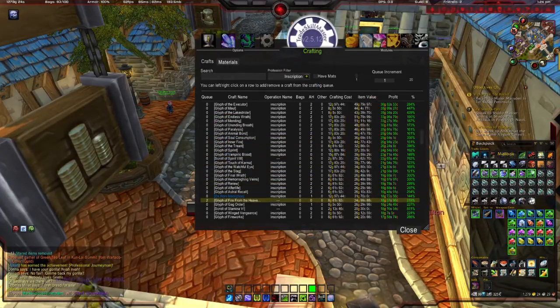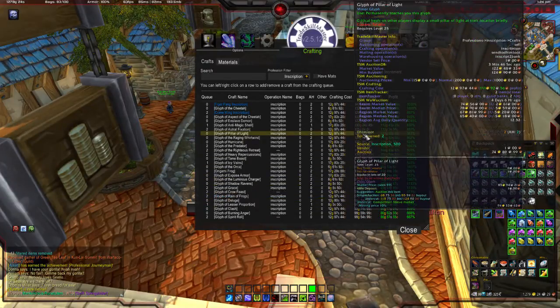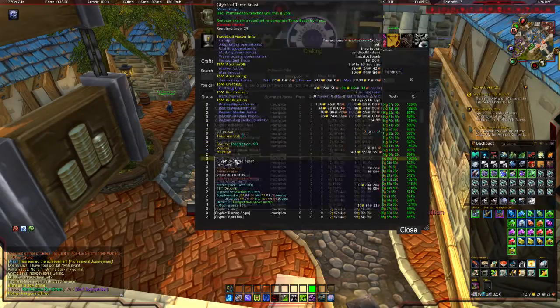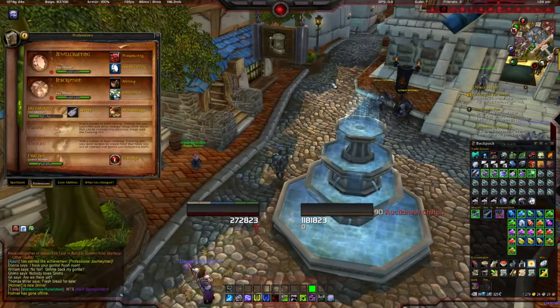I like to get in and get out and do things in bulk. We're at 18 gold profit, which is actually below our threshold, but for 18 gold it's still worthwhile for me to craft at least once. So that'll do it — I added them to the crafting queue.